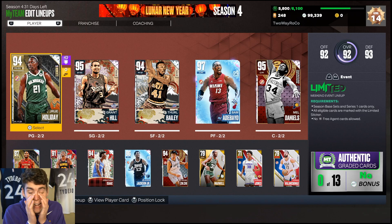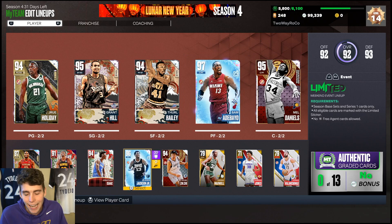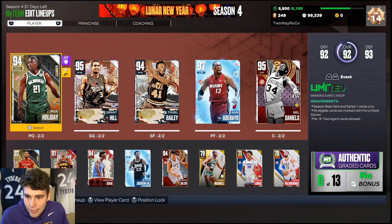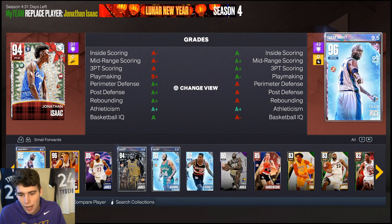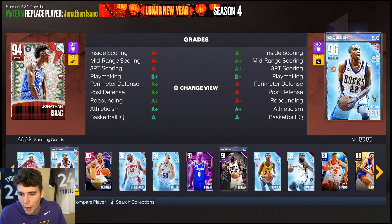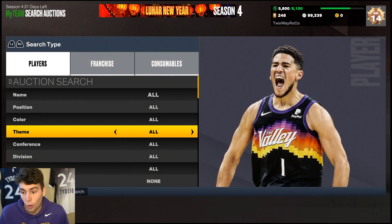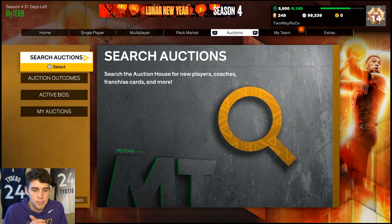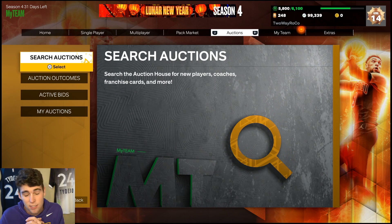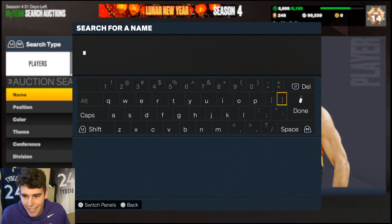For example, in my no-money-spent squad, I've got several free cards — seven so far in ascension — and that doesn't include Draymond, Sean Marion, Bradley Beal, and Michael Redd, all very solid cards. Some of these cards are obviously very good but they're free. I try to keep these cards below 10,000 MT, because honestly you can get a lot for 10,000 MT, and these are going to be your best budget cards in MyTeam.